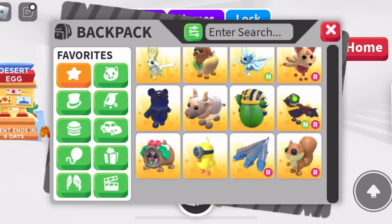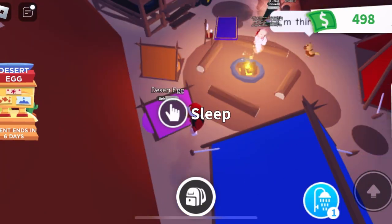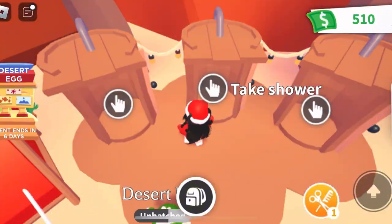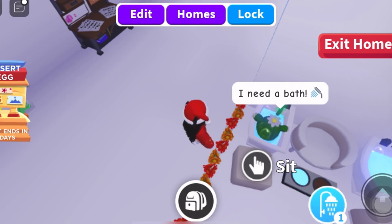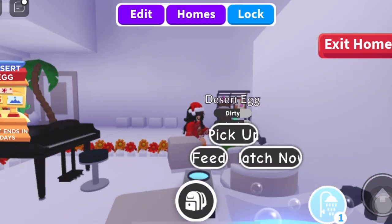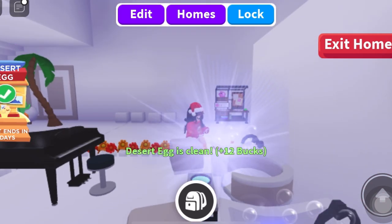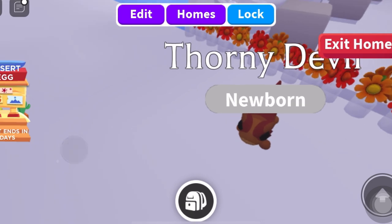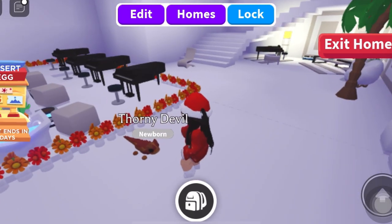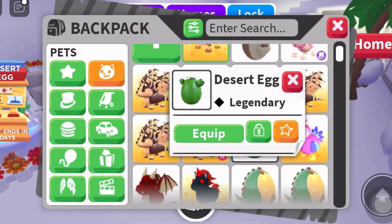Let's open our next egg since we do have a couple more to get through. Our desert egg is on its last task — we're gonna let it take a bath. We got a common the first try, so maybe we could get at least an uncommon or better. We got a thorny devil! Thorny devils are actually a rare, so we skipped straight to a rare. It's better than a common or an uncommon.